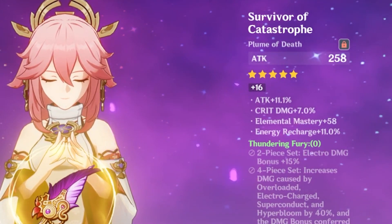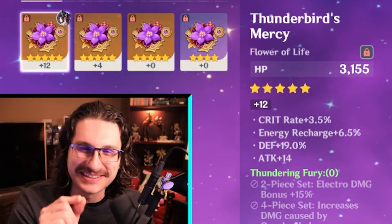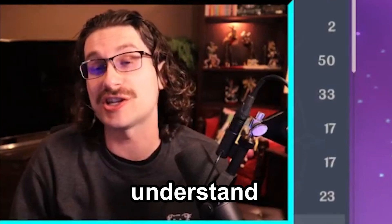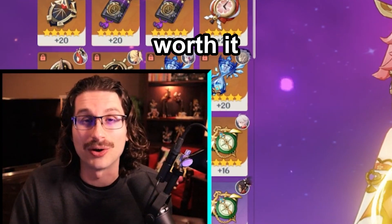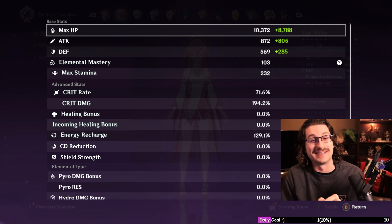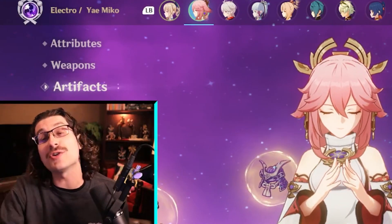Let's check those Thundering Fury pieces — that one's not terrible. I look at this artifact and the stats show 19 defense... and it's on Yunjin. I understand your pain. Thundering Fury is in the Strongbox now which makes it a bit more accessible. The Strongbox is worth it when you've leveled up your characters and talents and just need more new artifacts. She's still looking good — good ER, EM is low but she doesn't need EM. Triple crowns, C0.